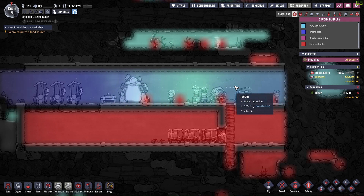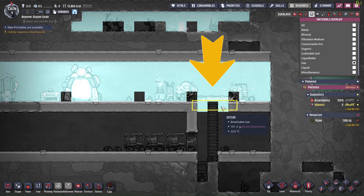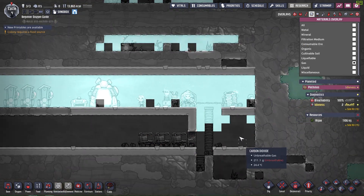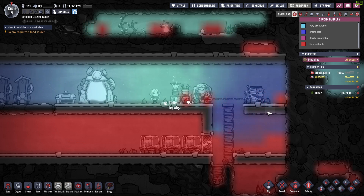Therefore, this small gap is really the cause of poor air circulation. If we design the gap to have three tiles wide, the duplicants can still travel by jumping on the ladders, and the airflow will be much smoother. After leaving the game running for a while, we can see the oxygen starts pushing the carbon dioxide down, and the majority of the base becomes breathable.